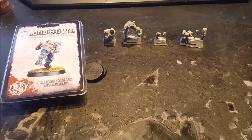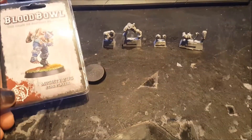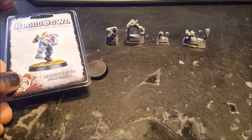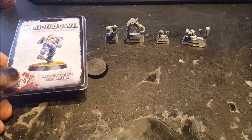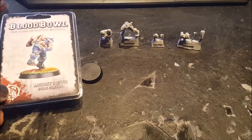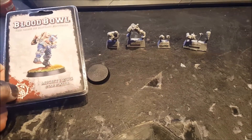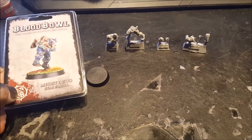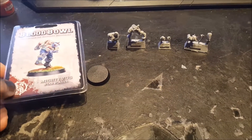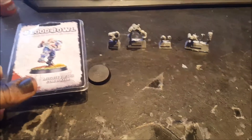Here is the sprue and miniature you get inside this wonderful little box. This is of course Mighty Zug, star player for Blood Bowl, the game of fantasy football from Forgeworld. This was the first star player released for general release for the game. It was first released at an earlier open day on the 2nd of January and then rolled out later in January on the Forgeworld website.